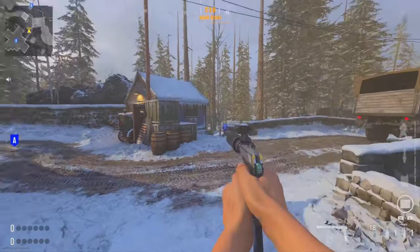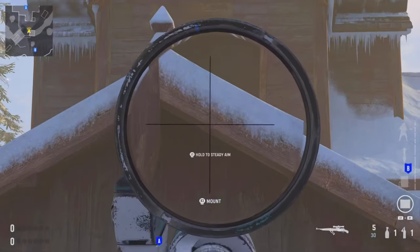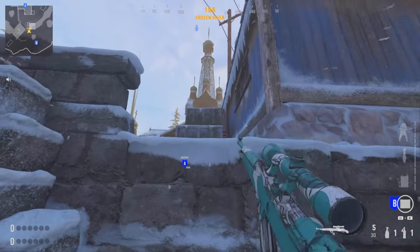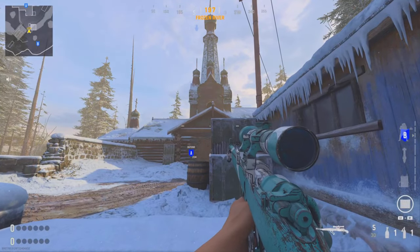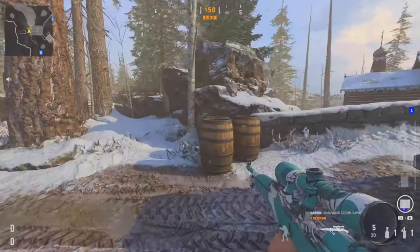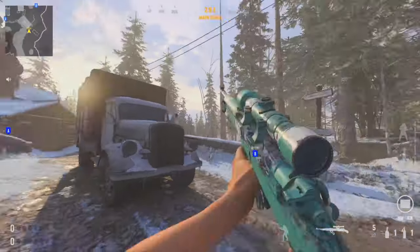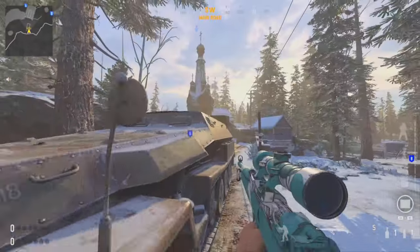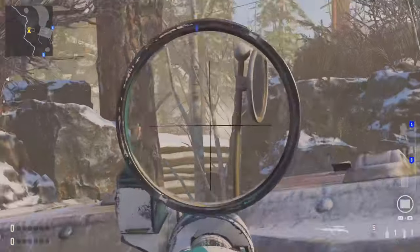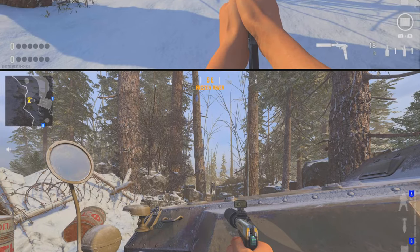Two spots I really like to use when countering people camping up on the church roof: first, these boxes here give you a nice head glitch — you can even stand up to get a good angle inside. If you come down to this ledge by the ice and come up a little bit, you can get a similar angle with a head glitch. You can also use the area with the barrels to get a nice shot from an unexpected angle. The tank is also a common spot if you're spawning from this side, and you can use it as a head glitch to watch people pushing across from that spawn.